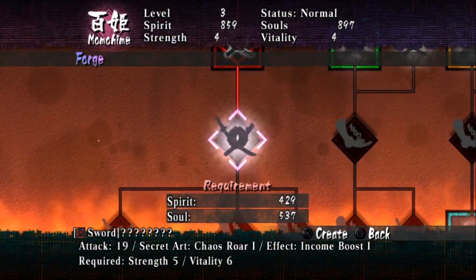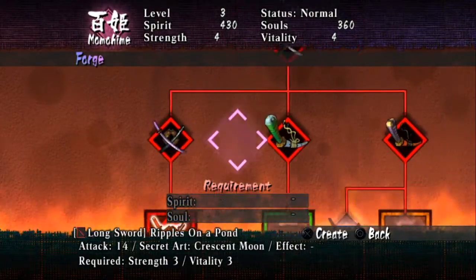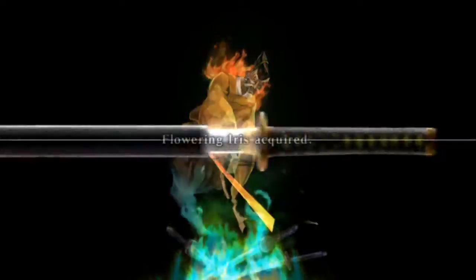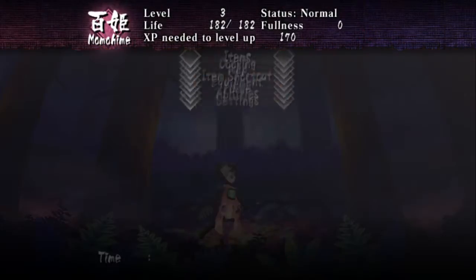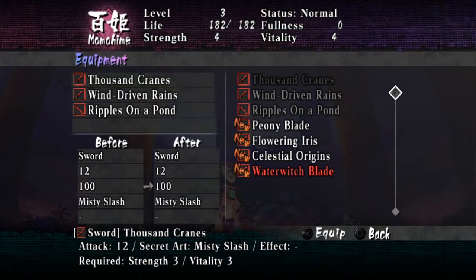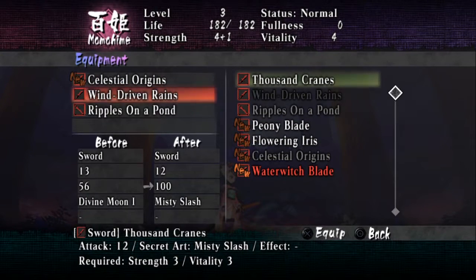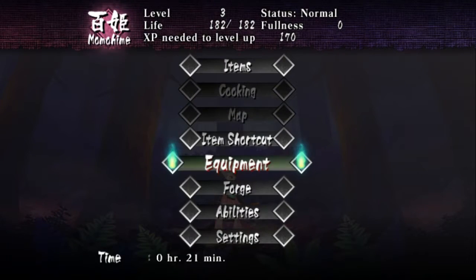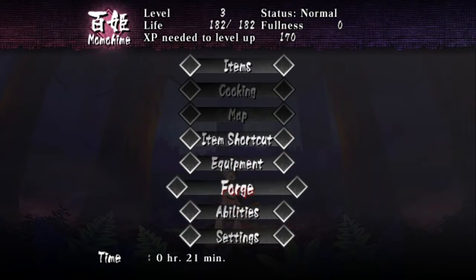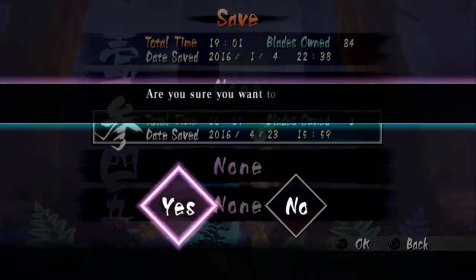It's a longsword — I can't wield this one yet, maybe later. The Water Witch Blade — we'll discuss how to forge weapons in detail later on. We have three new weapons, one of which we can't wield and another I don't like. However, whenever I get a new weapon I'll make the effort to demonstrate it. We actually got four blades, one of which we can't use because we don't have the strength for it yet. But yeah, that's chapter one of Momohime for Muramasa: The Demon's Blade. Next up: Kisuke. I'll see you folks later.